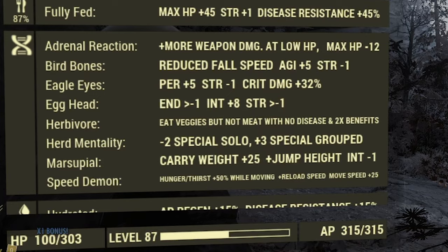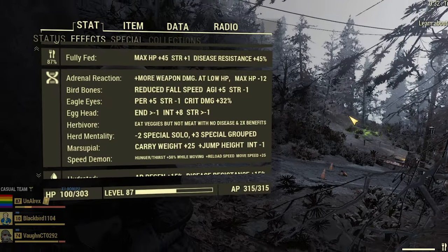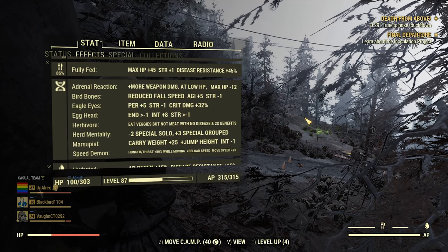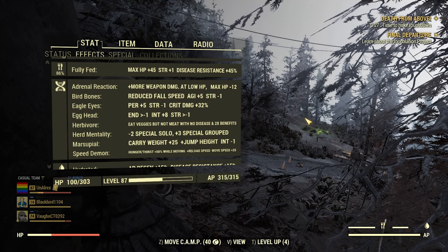All of these mutations will do more good than harm and will factor into your character's progression, combat, and quality of life. To get these mutations, you may have to buy serums from player vendors or in the Enclave Bunker via the Science Wing for up to 5,000 caps.